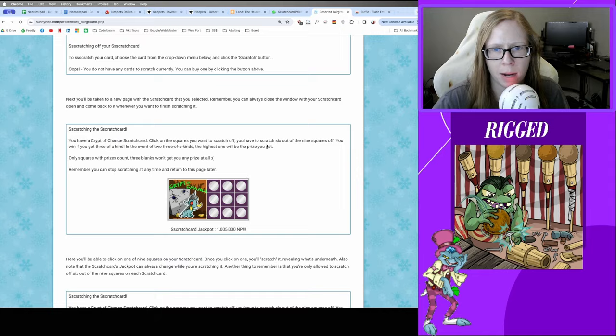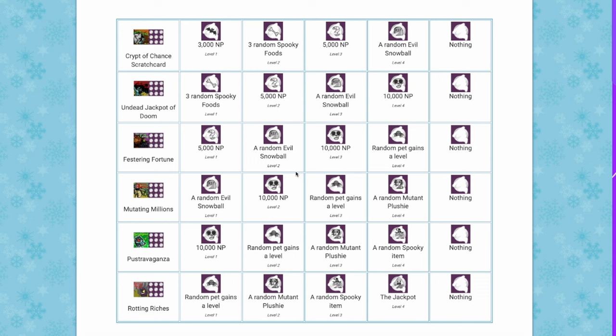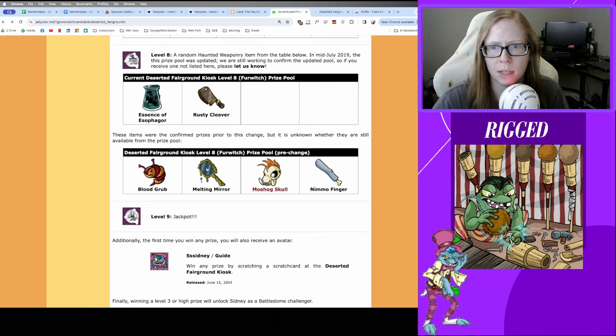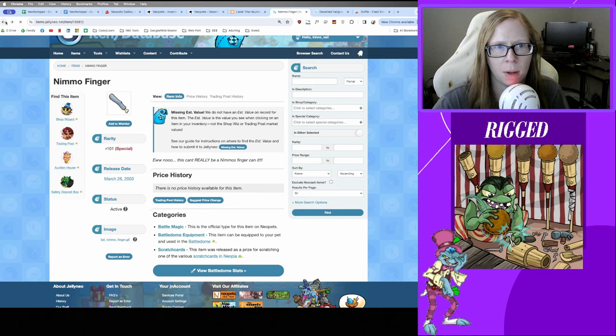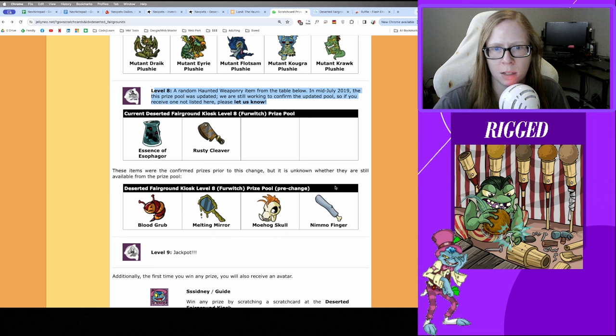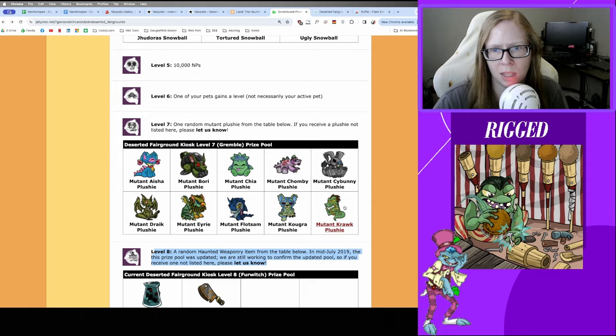Sunny Neo has a better breakdown of the cards and prize pool. There are six cards total. Nothing will harm your pet, but you have chances to randomly gain a level, get a mutant plushie, a random spooky item, or other cool items. The jackpot is winning all the money. There are interesting items in the prize pool — like a Nimmo Finger with no price history, which might be windfall money but is very difficult to get as a level-eight random haunted weaponry prize. Some plushies also have value; this mutant croc plushie was about 300k.